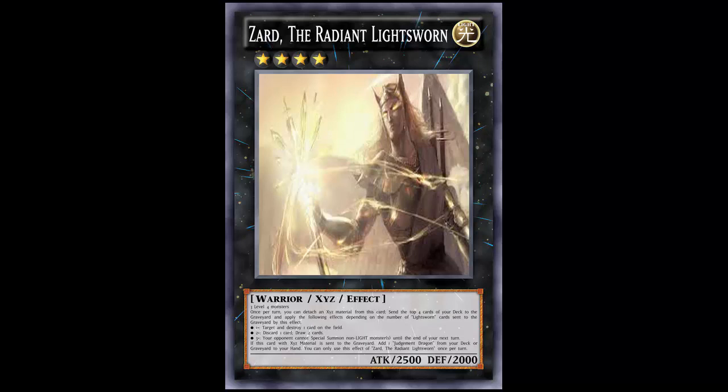If you mill one Lightsworn, you can target and destroy one card on the field. Minerva's destruction effect works when she's sent to the graveyard — she mills the top three, and for every Lightsworn you mill, you pop a card on the field. That activates during the damage step, which is really hard to avoid, and it's one of the main reasons why you don't want to attack Minerva, because there's a chance she'll mill Lightsworns and pop your cards.